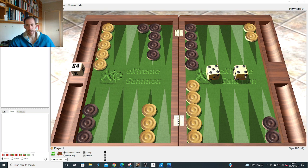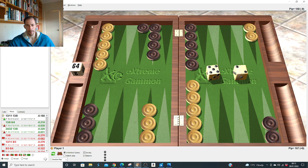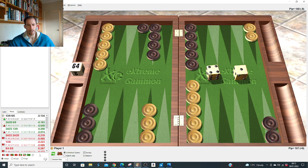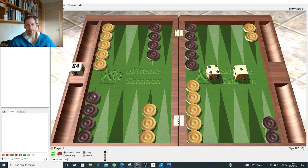Five-three: hits. Five-two after opponent's five-four: don't want to split into that — just bring two down, slightly better than slotting three or four. Five-one: slot because duplication of four is so big. Four-one: slot as well, duplication of fours is good and he's about to prime us. Three-one: make the point. Two-one: slot. So that's pretty much it — we've now covered all the constructive plays and all the slots.